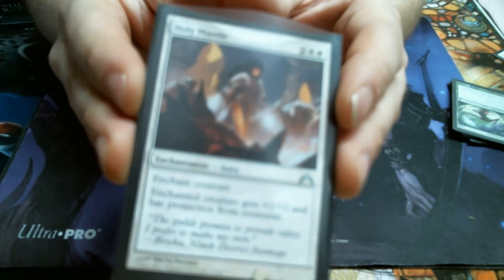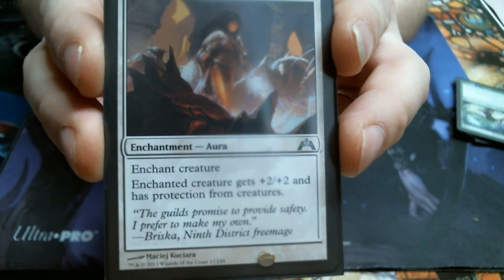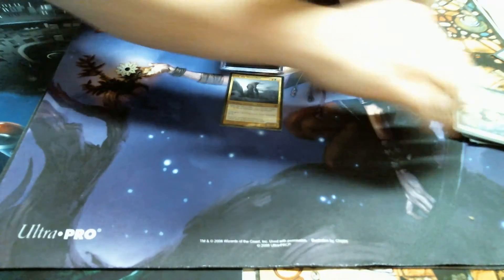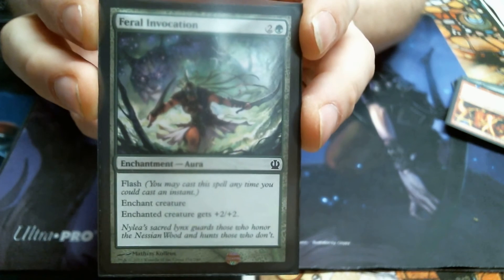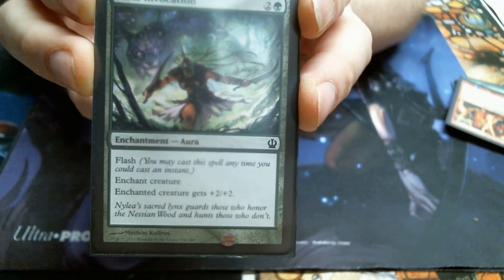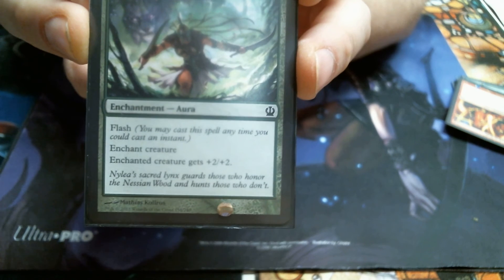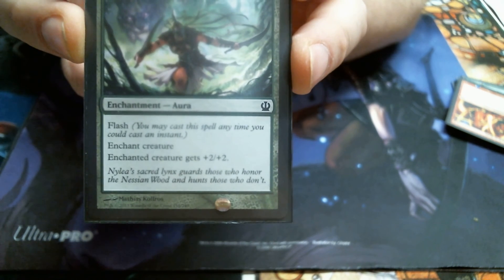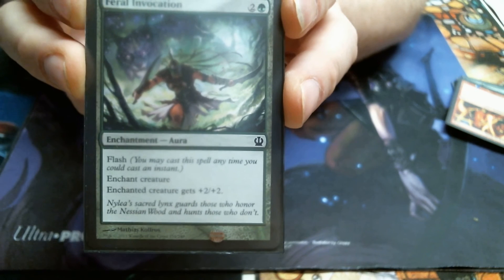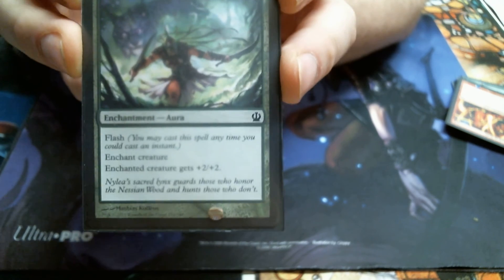Of course we've got the Holy Mantle — another Protection from Creatures card. Feral Invocation is my version of a combat trick like Giant Growth, simply because it does have Flash and gives him plus two plus two. There's a whole bunch of actual combat math when it comes to blocking, but once that math is done and they feel like they can block and not die to trample — oh look, here it comes. It's really good.